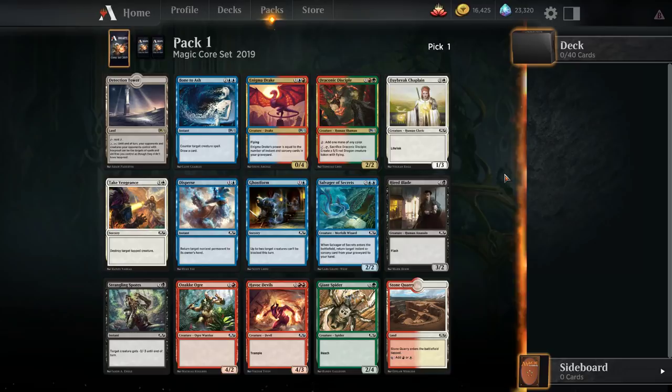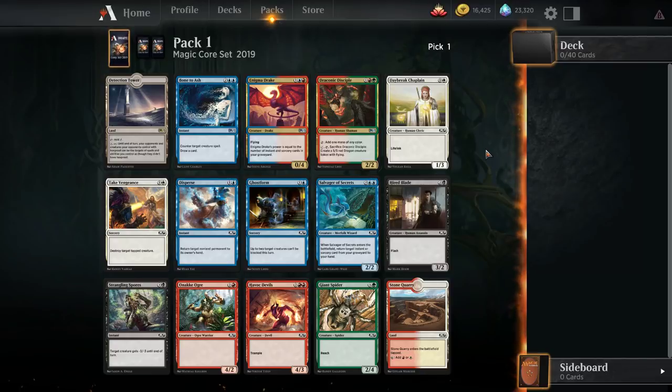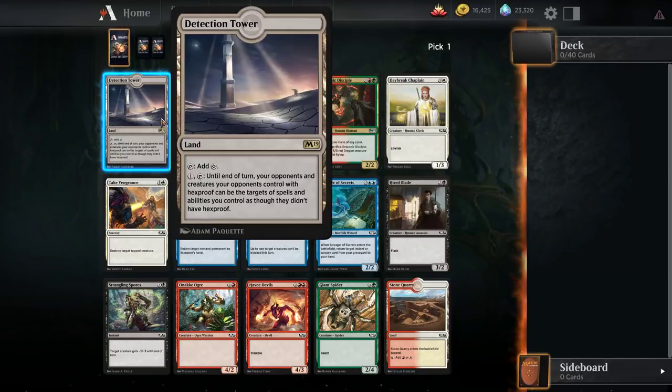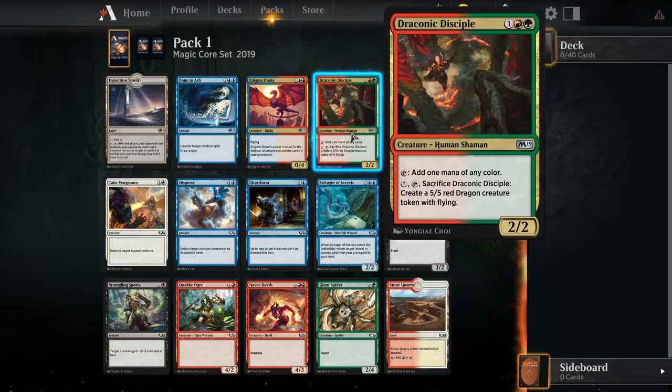I'm not actually sure what I want out of this pack. I've had some good luck in drafts, but my first pick rares have not been on point in this format. Detection Tower is really not something we can consider here. We have a couple of gold cards that maybe are our most powerful. I do like Draconic Disciple quite a bit, but I'm not sure it's something you're very happy to first pick — though in its respective deck it is very good.